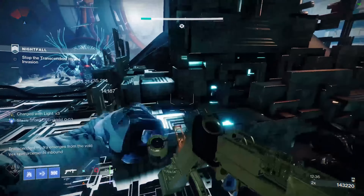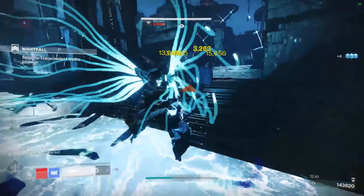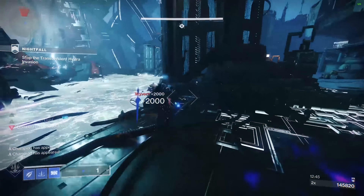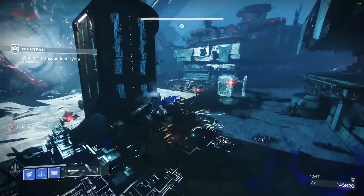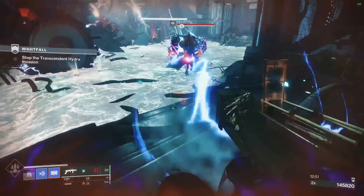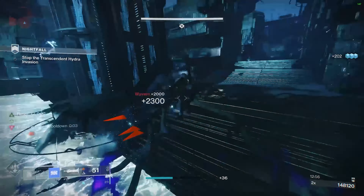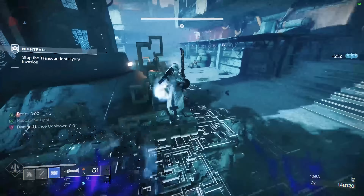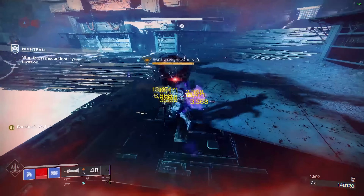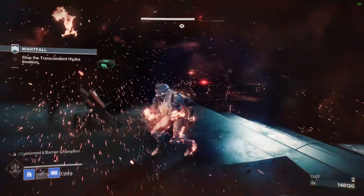With all of that information, you're probably wondering how to practice using the build — it's something you need practice to really grasp. If you're completely new, start with general activities and don't feel like you need to Perfect Guard everything. Start small by simply not dying. Practice Perfect Guards by looking for specific enemies in each category in different Lost Sectors. With enough experience, the best way to improve is to use the build in dungeons and nightfalls — specifically Solo Flawless Dungeons and Solo Flawless Master Nightfalls.